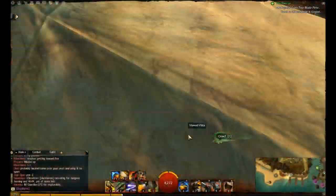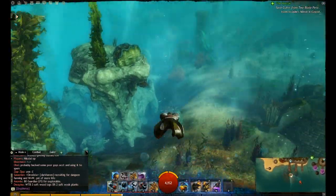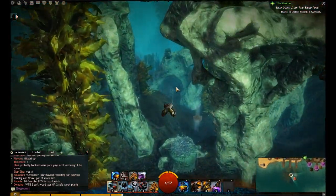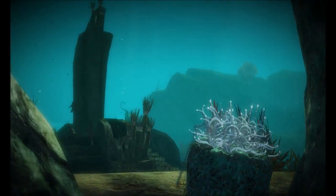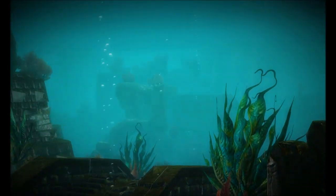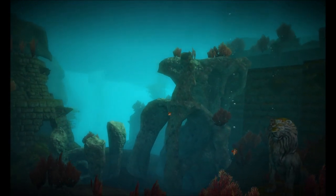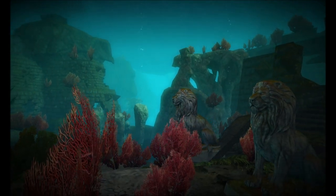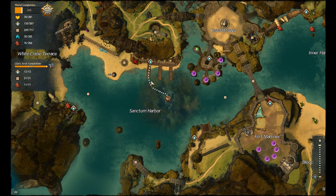So, Sanctum Harbor. Sanctum Harbor Waypoint. South off the docks and down into the water — very easy to grab because there's really no difficulty to get to it. Just swim down. That's pretty much it.